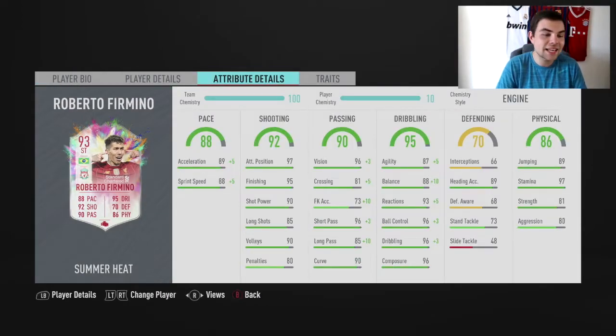His in-game stats: 89 acceleration, 88 sprint speed — another area where people really wanted maybe 92 or 93 pace. 97 attack positioning, 95 finishing, 90 shot power, 85 long shots, 90 volleys, 80 penalties. 96 vision, 81 crossing, 73 free kick accuracy, 96 short pass, 85 long pass, 90 curve. 87 agility, 88 balance, 93 reactions, 96 ball control, 96 dribbling, 96 composure.